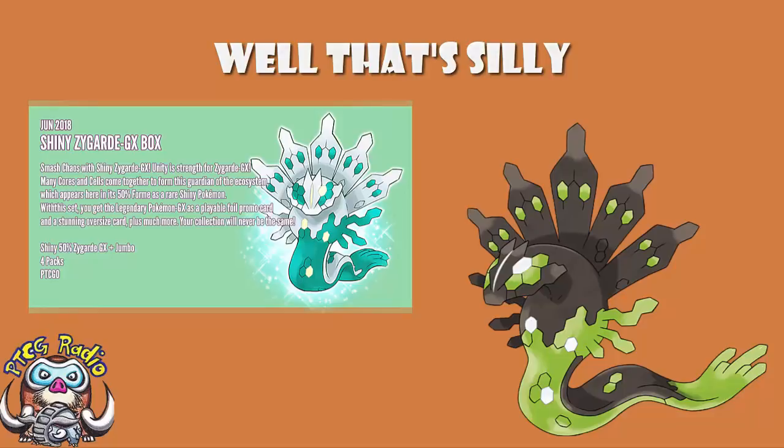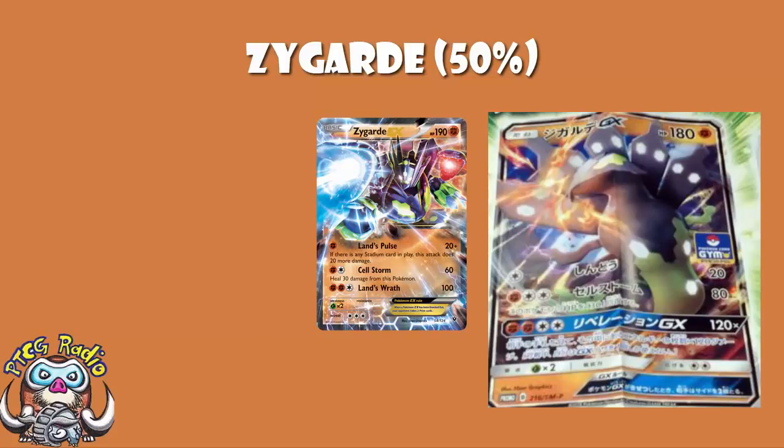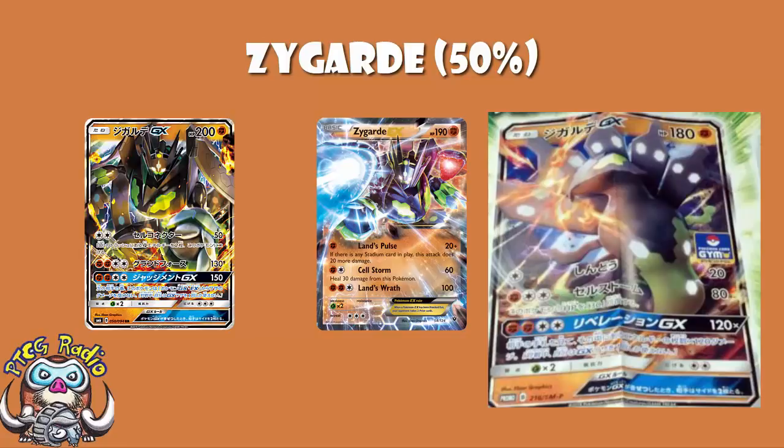This could be a very fun card indeed. Starting off, it is a basic, it's got 180 HP — that is about what we would expect, to be perfectly honest. It is actually a little bit lower than Zygarde EX, which seems a little bit mean, and it's also a bit lower than Zygarde GX, but then again it's 50% form rather than 100% form, so I suppose it should have a lower HP — that makes sense.